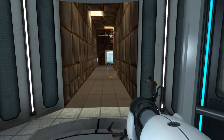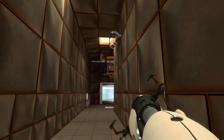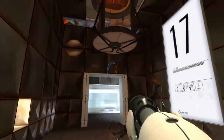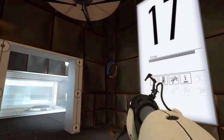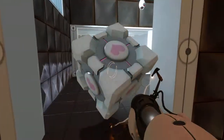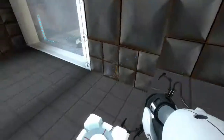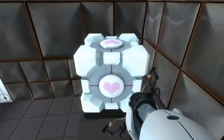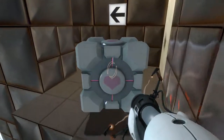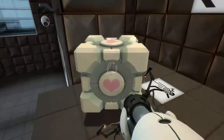Hello everybody and welcome back to Let's Play Portal. We are entering chamber 17 and this is the introduction of the companion cube right there, which I'm very excited about. The Vital Apparatus Vent will deliver a weighted companion cube in three, two, one. This weighted companion cube will accompany you through the test chamber. If you know absolutely nothing about Portal, then you don't know of the internet phenomenon that the companion cube did eventually become — it became one of the most memorable gaming characters of all time.